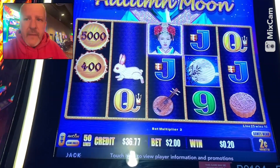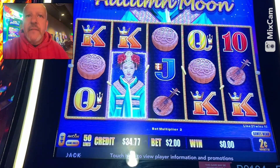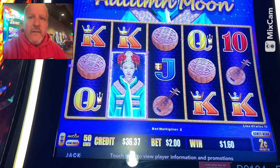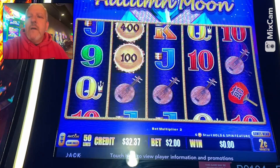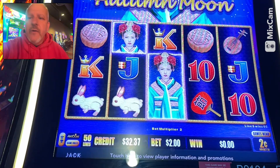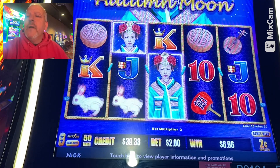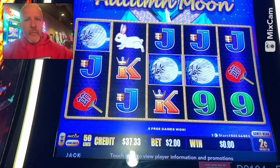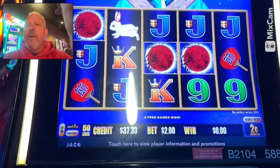I'm trying to cut down on the glare on the machine. Oh there's some cookies - I think that's what those are - cookies. Some more cookies and then we also got the rabbits. What is that? $6.96, not bad. Let's get three of them - one more - there we go, we're in the bonus!